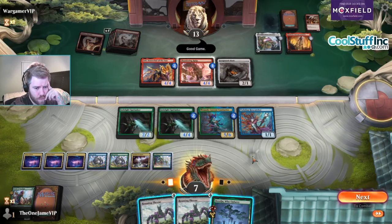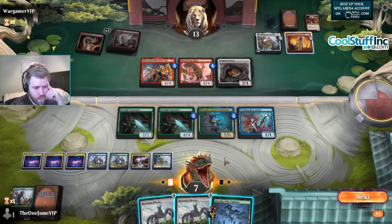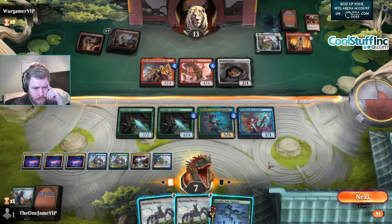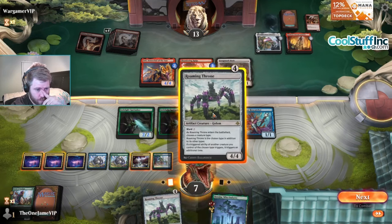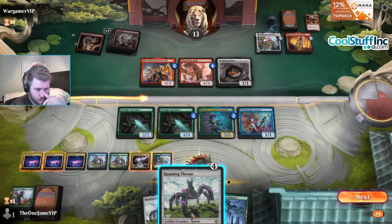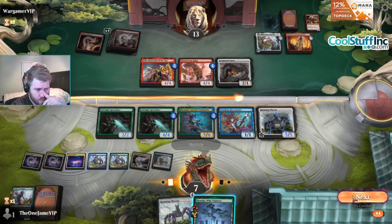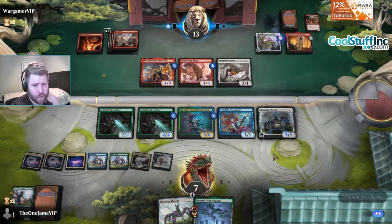Okay so we can Boseiju the Scrapwork Mutt - checking if that was an artifact creature. Did they just good game me? I should probably just cast Roaming Throne, naming merfolk. Unfortunately I can't explore. We should probably just attack with the Spelunker, but then they just jump-walk with the Mutt.